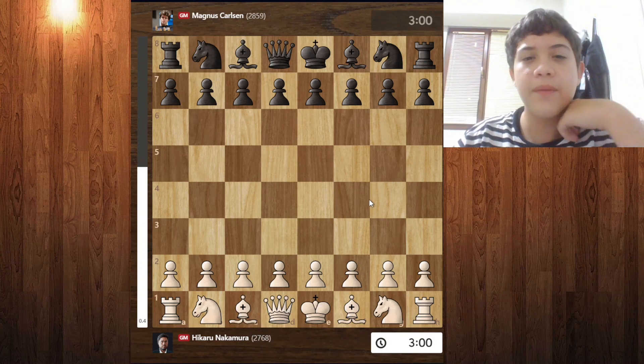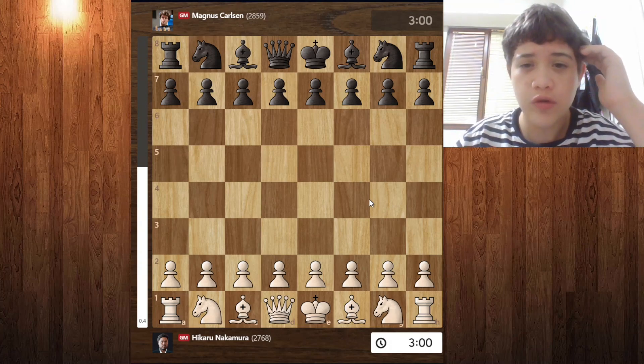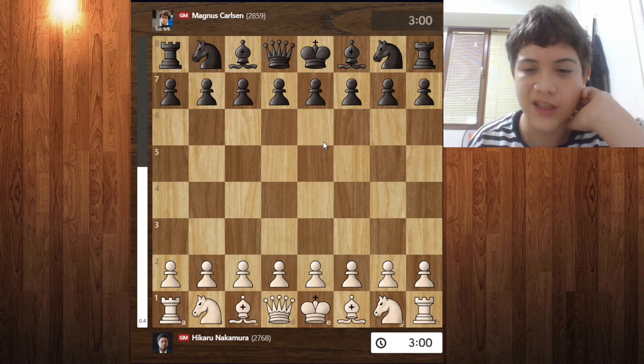Here are their ratings. They played on chess.com, and it was a very good game. Nakamura has the white pieces and Carlsen has the black pieces, so let's begin.